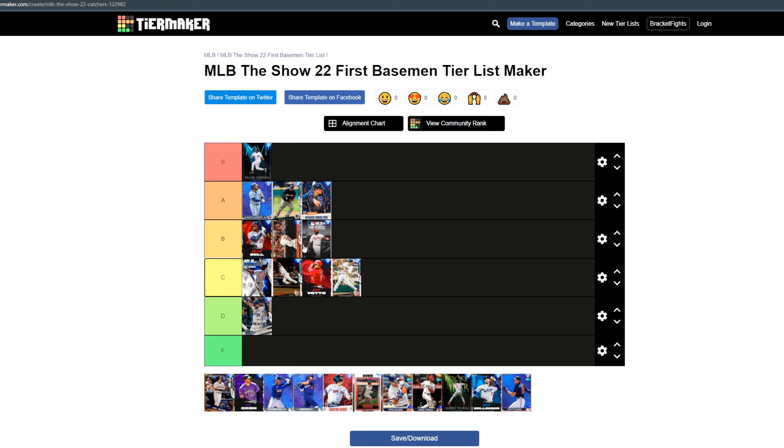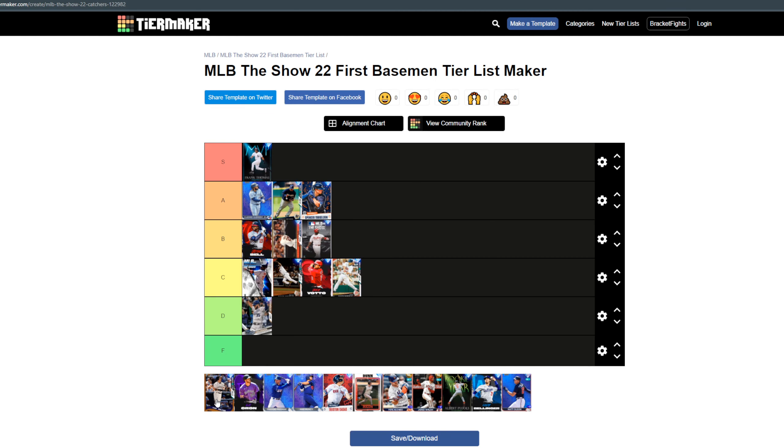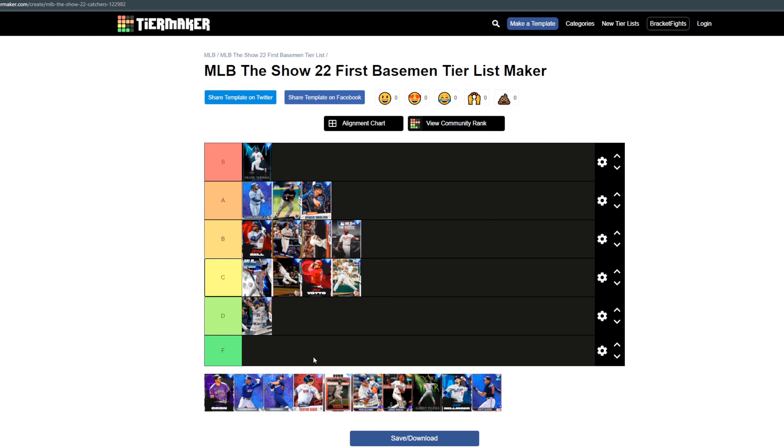Next up, Prince Fielder — I'm going to put Prince second in A tier. He is the NL Central collection reward and my current starting first baseman. He has pretty much 90-100 power against righties and about 80-85 contact against both, a great swing even though his bicep goes through his chest, and serviceable speed. Overall Prince is just marginally better than the others to earn that A tier spot.